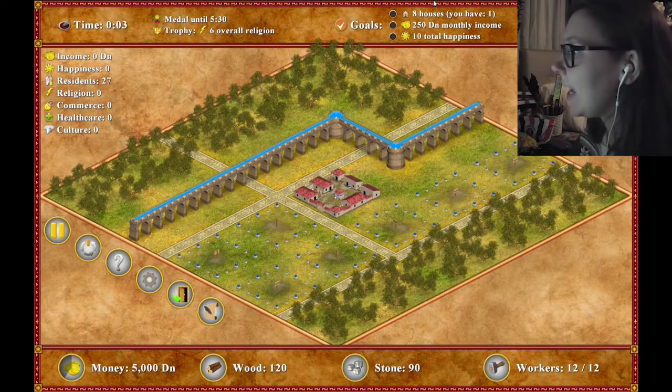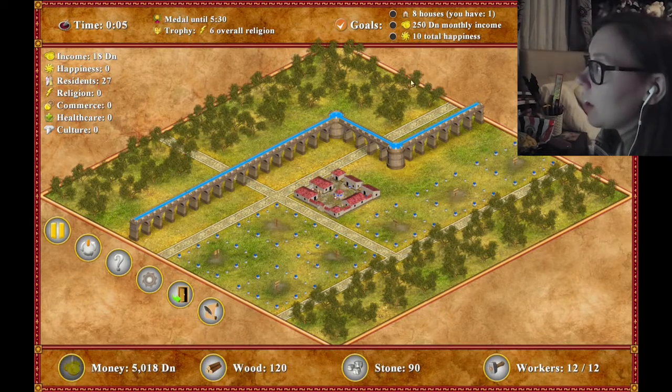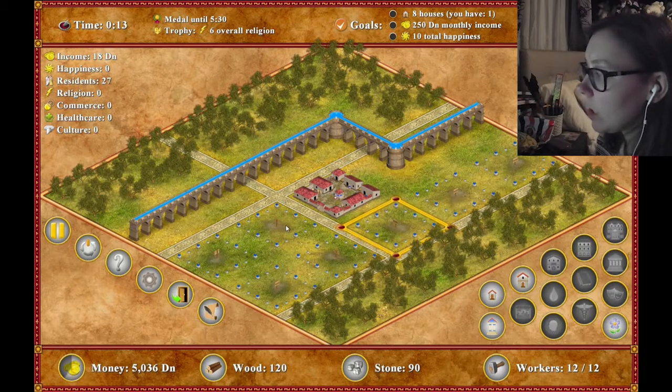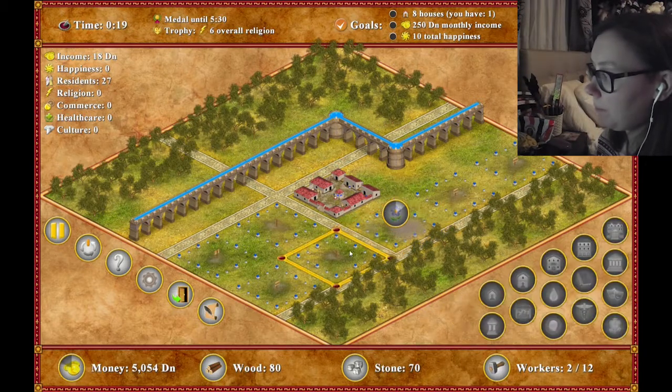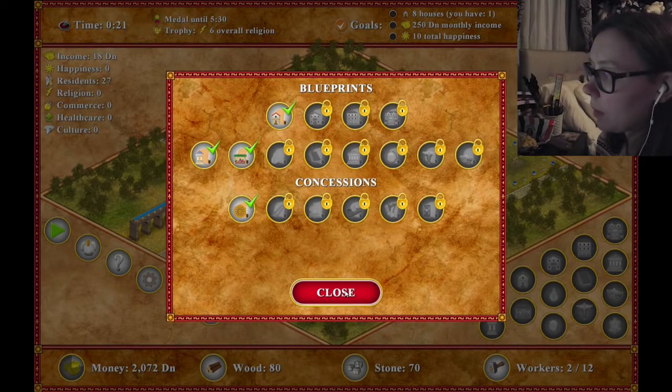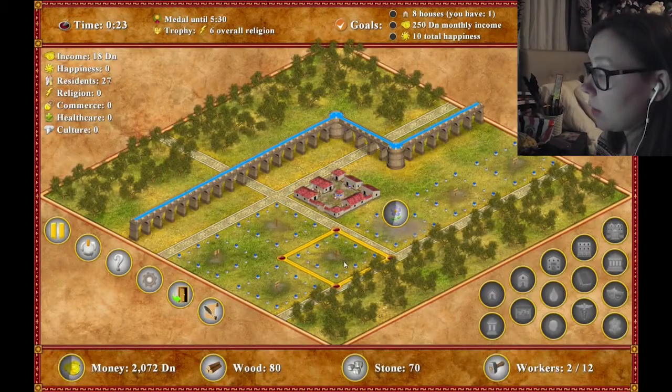Eight houses - you have one. 250 money monthly income, and 10 total happiness. I'm going to stick a garden here, and then I'm going to stick a shrine. I'm going to take that. I'm going to stick a shrine here, and then everywhere else is going to be houses.